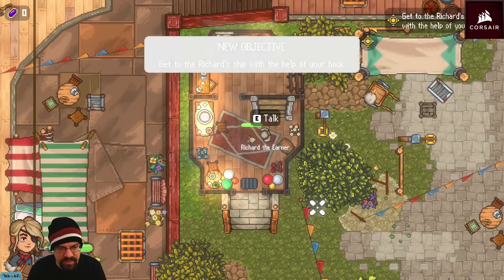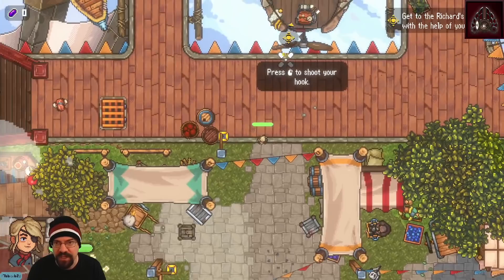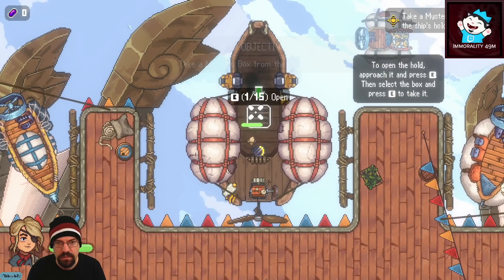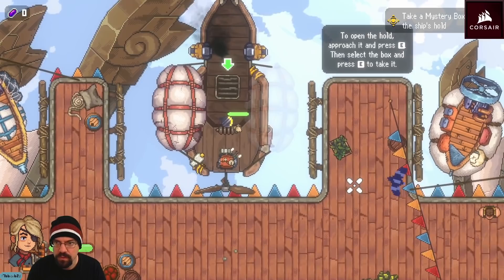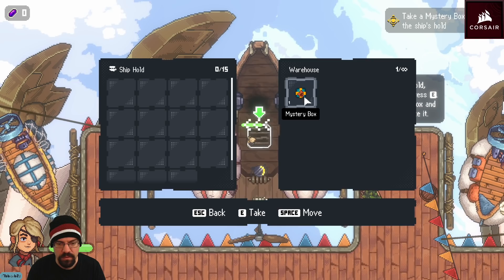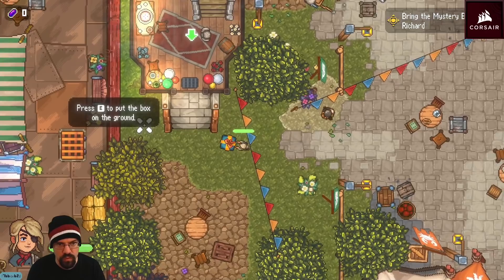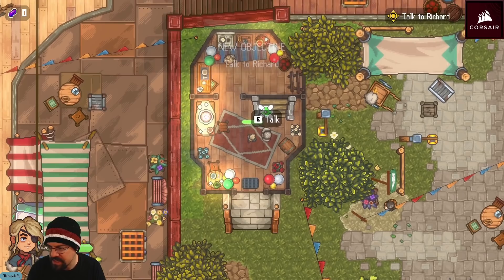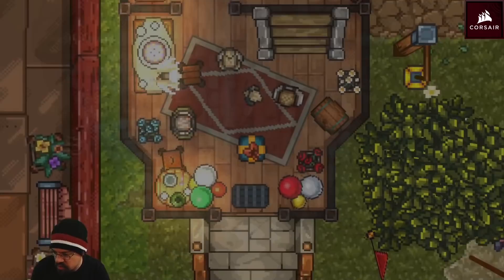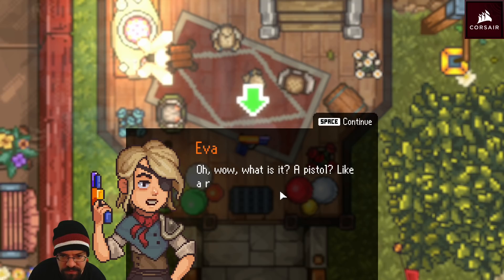New objective: get to Richard's ship using the hook. The streamer navigates over. 'Wait, did I get it? Did I actually take it?' Eventually picks up the mystery box. 'Oh — I have to actually pick it up, okay.' Returning to Richard, the streamer notes: 'Didn't I play this a while ago? I did, yes. This is the early access version.'